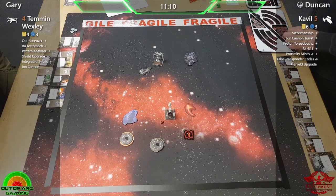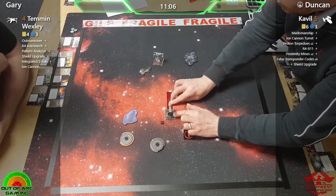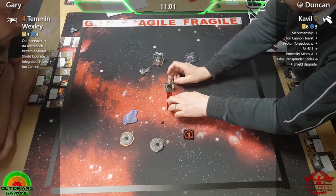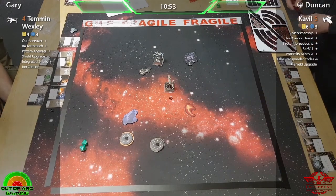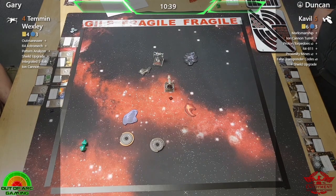I think something that makes it quite tricky is the fact that Duncan has first player and has that initiative advantage. He can spend the action to rotate the turret — yes, it does mean he's sacrificing other actions, but if he can control where Temmin is going... look at it right now, if he can cause that X-Wing to be ionned for next round.